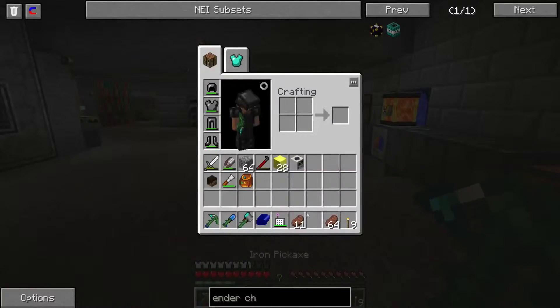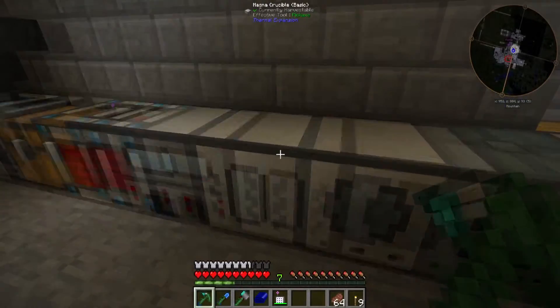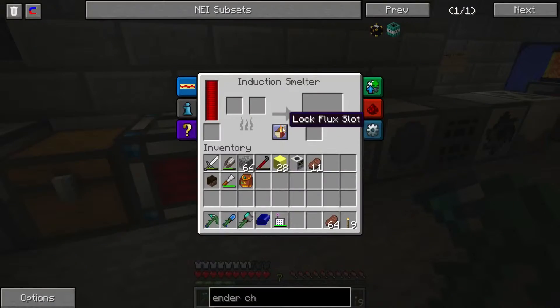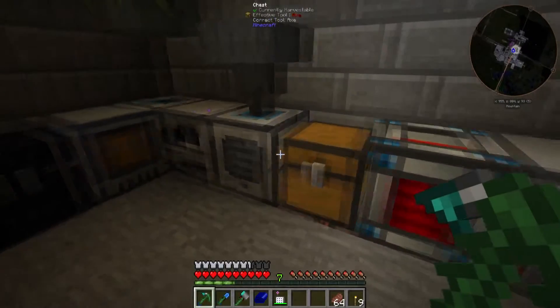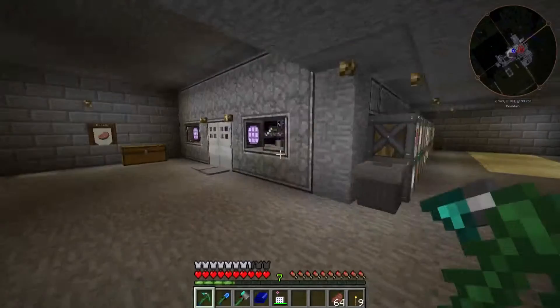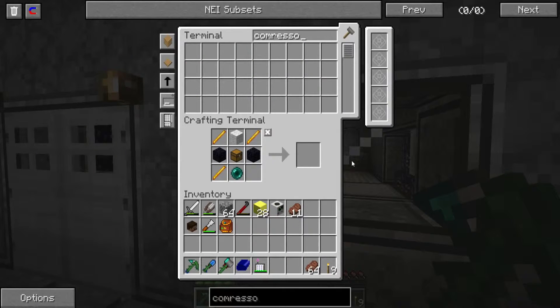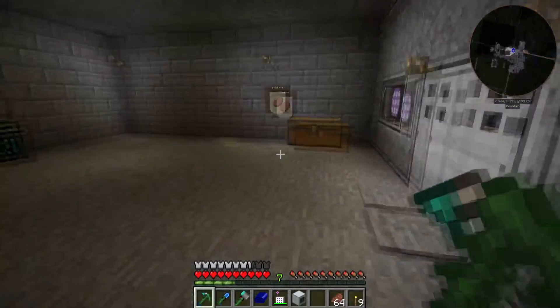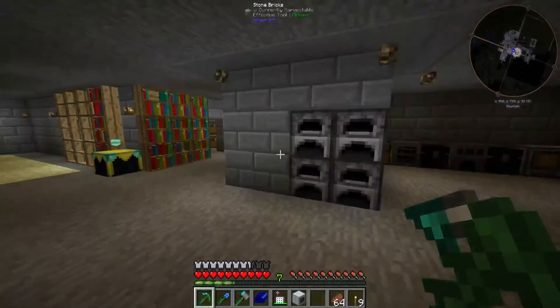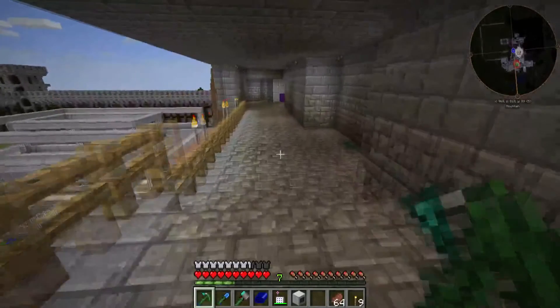So what am I doing? Getting blaze powder — we do have a compressor somewhere, I believe. Block smasher, sawmill, sag mill, fluid transponder, magma crucible, induction smelter, hardened energy cell, pulverizer — maybe we don't have a compressor. We do have a compressor — it's just not plugged in. Now I need to find an EU circuit to actually plug this into, which I don't believe we have. I want to create steam boilers and steam turbines at some point, so that would use EU quite easily.